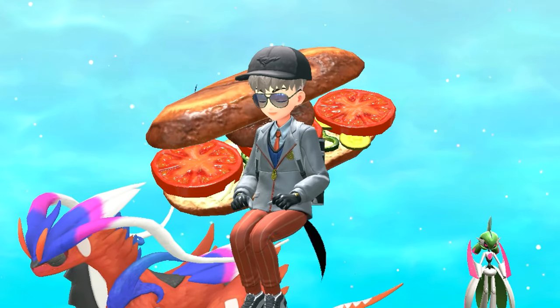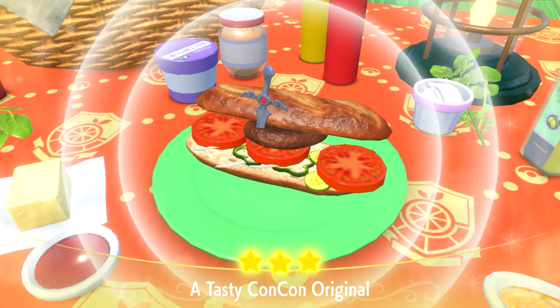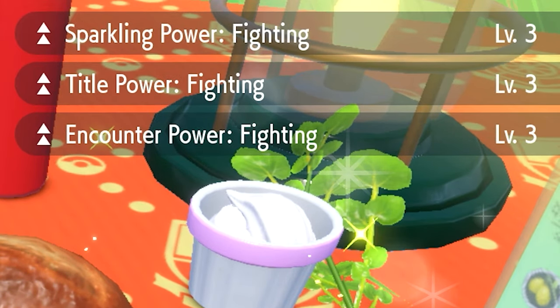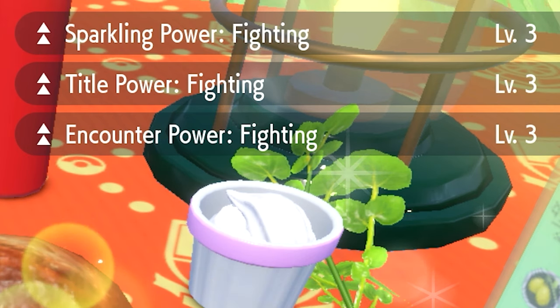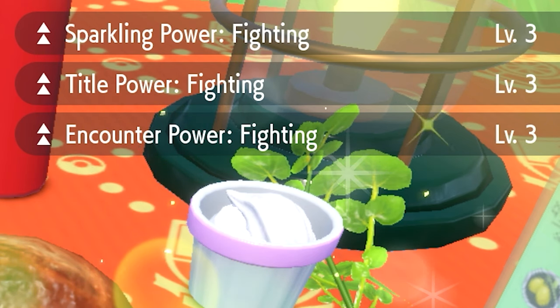You just have to get your character to eat this disgusting sandwich. At the top right of the screen it says sparkling power fighting level three — that's the shiny power, exactly what we want. The other one is encounter power fighting level three, which means we're going to encounter fighting-type Pokemon, which is also what we need. So those two powers — sparkling and encounter, both fighting — is what we need.